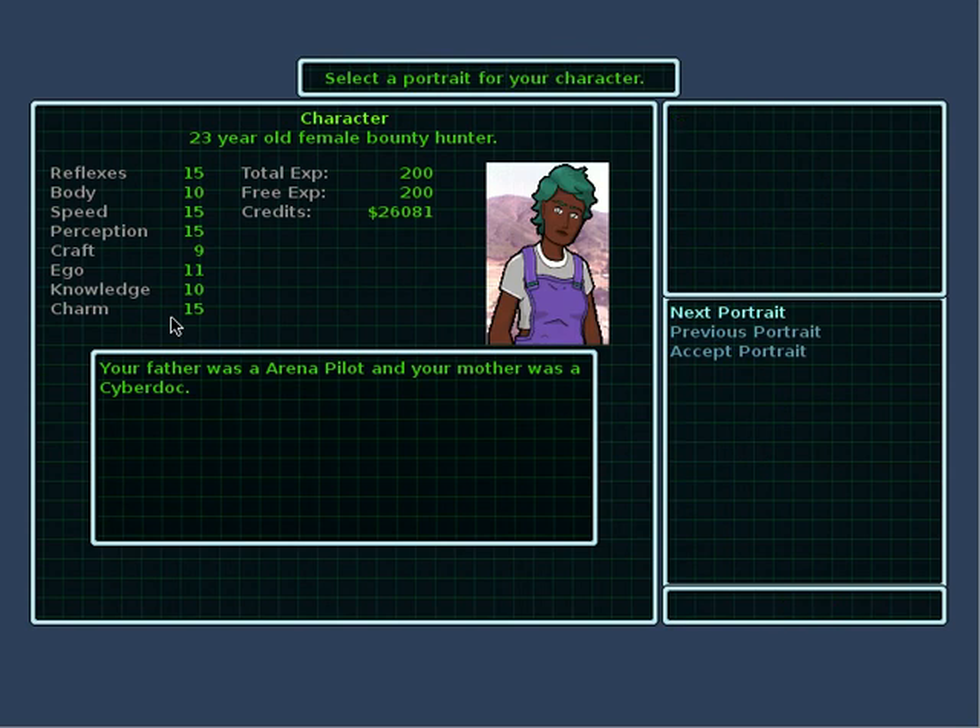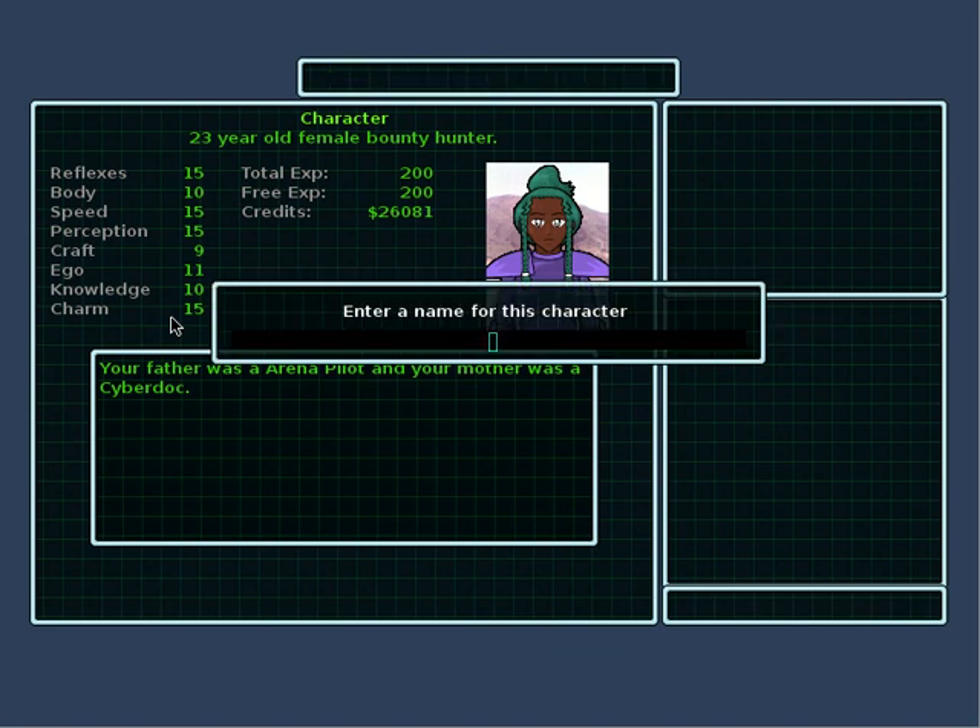And select a portrait. You can select a portrait for your character — whatever character you want. There we go, accept portrait. Enter a name for this character. The last one was the letter B, so now we start with the letter C — Carla. There we go. And that's how you create a GearHead character.